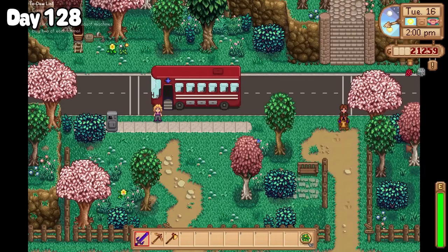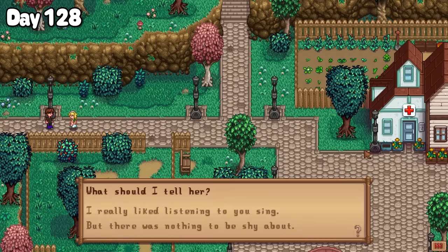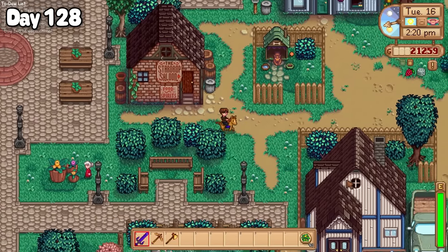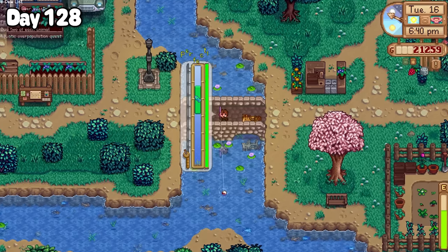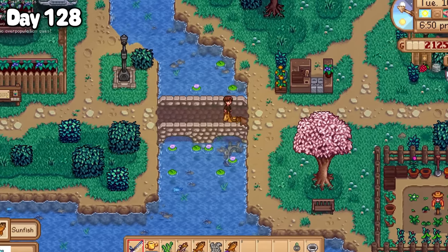Down in the valley I was trying to make my way into town when I stumbled into Alyssa, and I was able to tell her how wonderful her singing was. I was making my way to the river so I could try my hand at catching some sunfish for Demetrius' special quest. I managed to catch five of them before I ran out of time and they disappeared for the night, which took me to the end of the day.